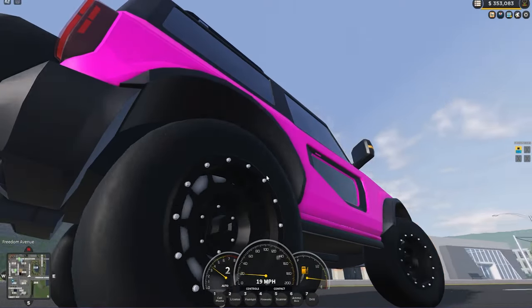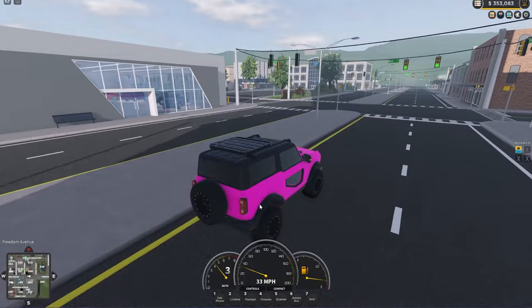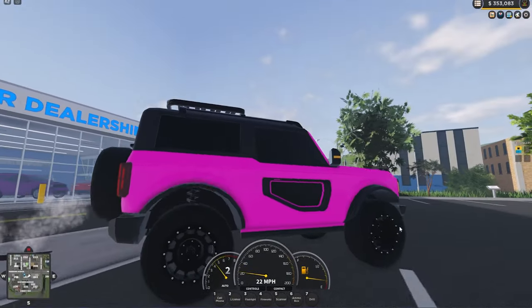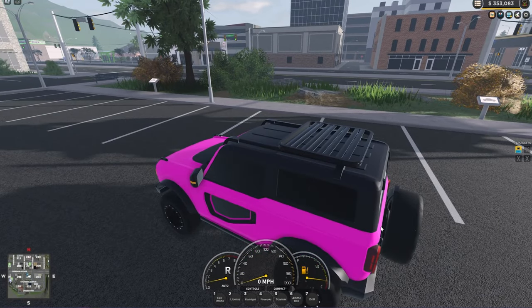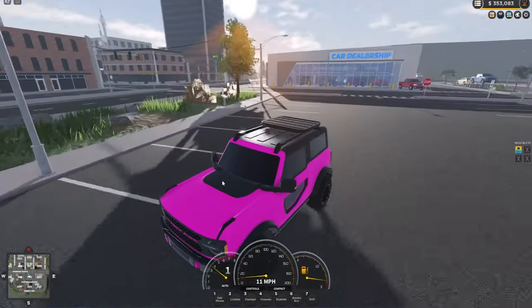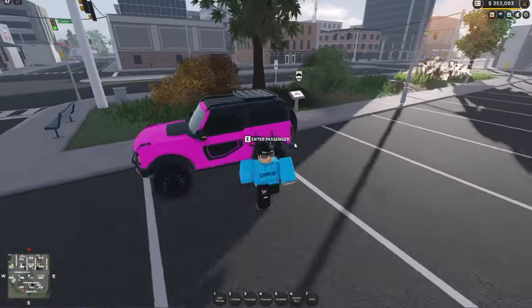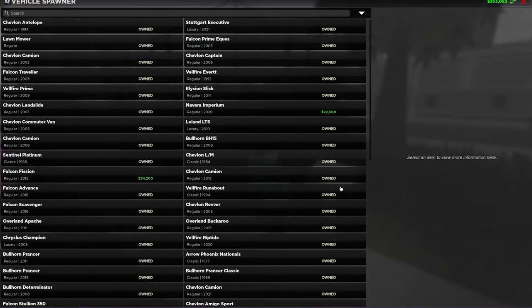The wheels are nice and unique. One problem — I don't think you can change the colour of these wheels. You might be able to, but I think even if you did it would look weird, so just keep them as black. And obviously, like all cars, you can't change the colour of the black section here — you can only change the bit that's actually pink. Everything that's pink you can change, everything that's black you can't. Very cool vehicle, but let's move on to the next one.